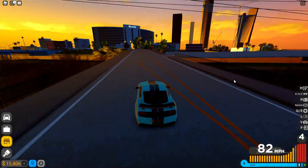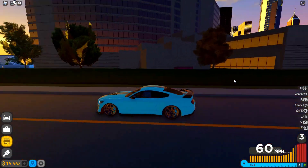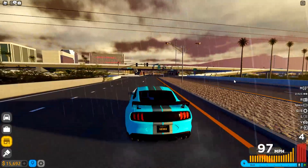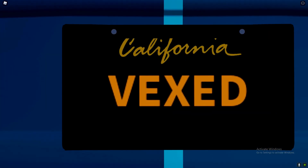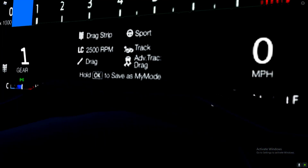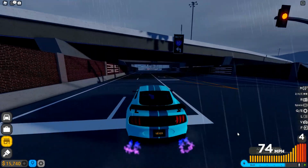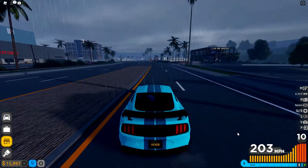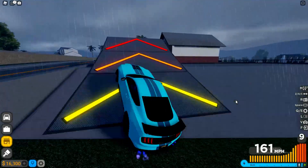I just fully maxed out this car. Look at how fast it is now. Keep in mind it's a pretty cheap car at 200,000, but it does look pretty sick and it is fast. Let's have a look inside - the interior is actually insane. Check out the speed on this thing. The top speed is apparently 180 but after upgrading it's like 200, and when I put on the boost it goes up to like 220.